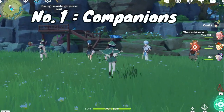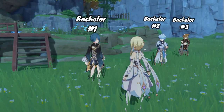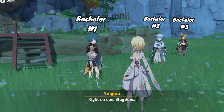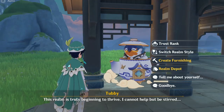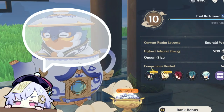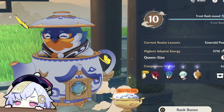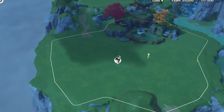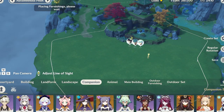First thing I want to talk about is companions in the teapot. You can place your characters in your teapot and interact with them. Having companions placed in your realm allows you to do some pretty cool stuff. As companions sit in your teapot, they will continually gain friendship experience which can be redeemed every time you enter the teapot. You can also unlock new voice lines with the characters you interact with inside the teapot.